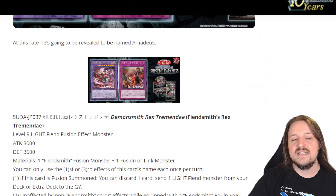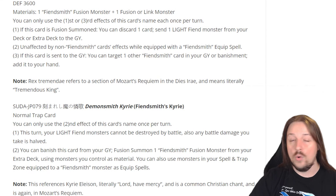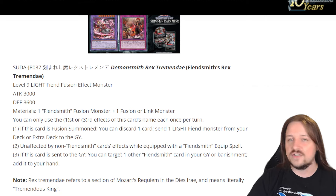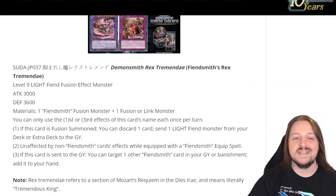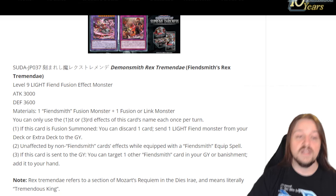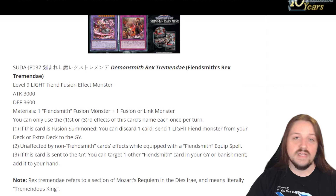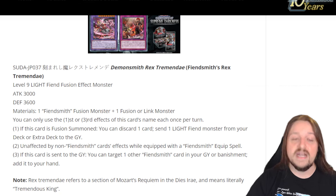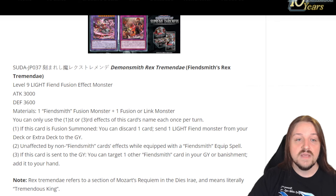Overall these cards are really cool and I love the artwork of them both. I feel like the trap card is okay, but the big Fusion monster — when you start equipping the Link monsters to it — is going to be insane. It also helps you get your Link monsters into the graveyard with its first effect, since you can discard a card and send a Light Fiend monster from your Deck or Extra Deck to the graveyard. Probably the Link 3 is what you'll most commonly use with this.